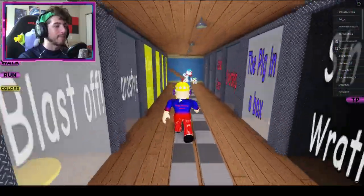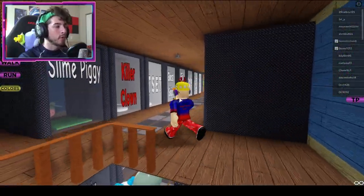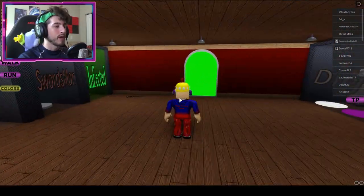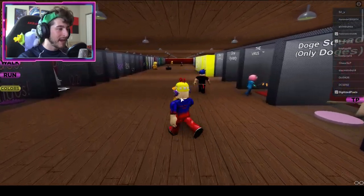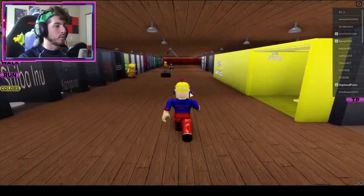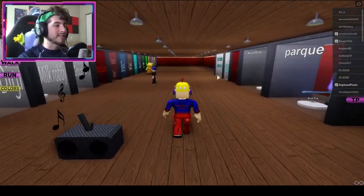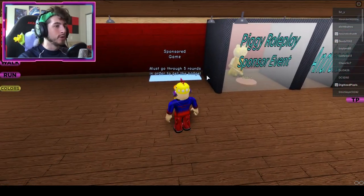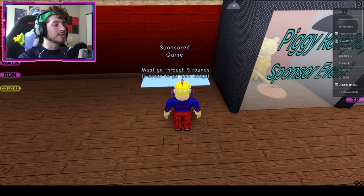Go to the very top, and once you get there we're gonna go to the green door. Once you go through the green door it's gonna teleport you — turn around and head this way. On the right side here you're gonna see a teleporter and it's gonna send you to this sponsored game.